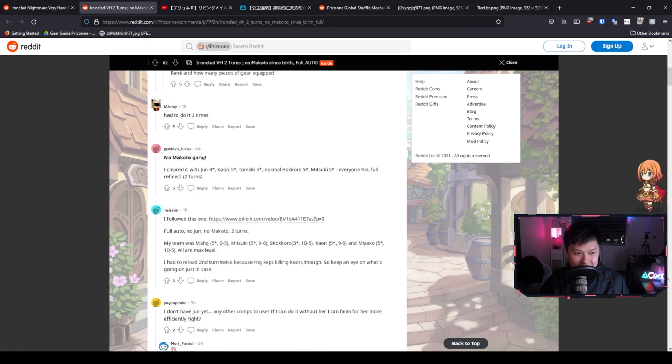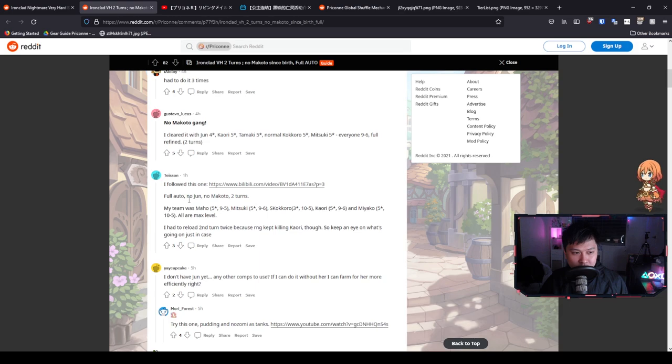This next comp is really interesting because it's a full auto, no Jun, no Makoto, in two turns. It features Mahou, Mitsuki, S-Kokoro, Rokari, and Miyako. This is really good because we've got extra survivability from Mahou, and it proves that Mitsuki and S-Kokoro — characters that are easier to obtain than Jun and Makoto — can pull it off. Thanks to Teison for sharing this. Note that there's probably a level requirement since defense shred scales with levels — if you're not max level, you might not have enough defense down.